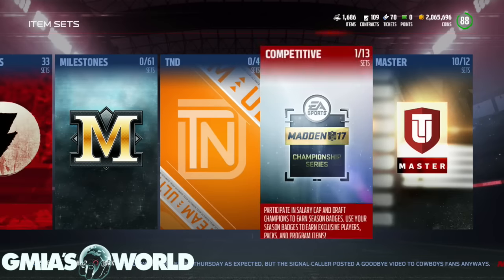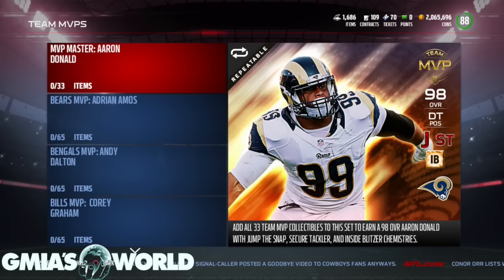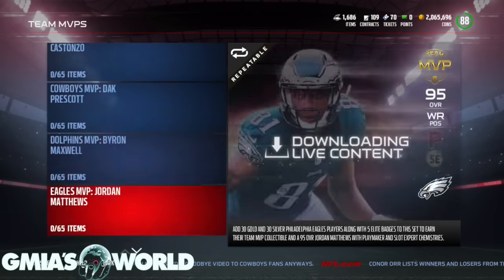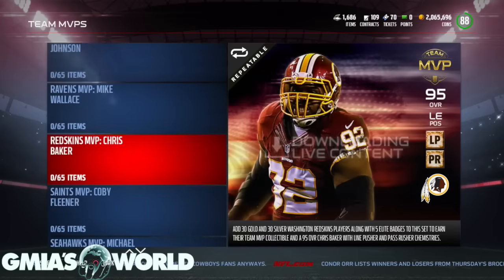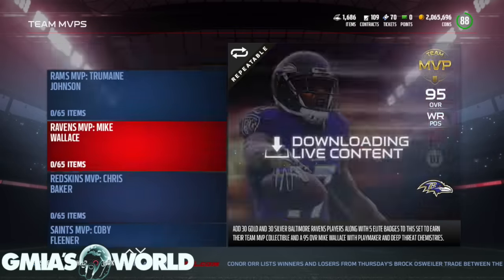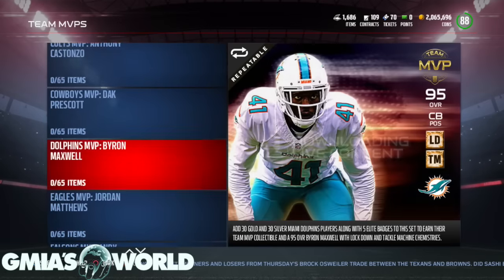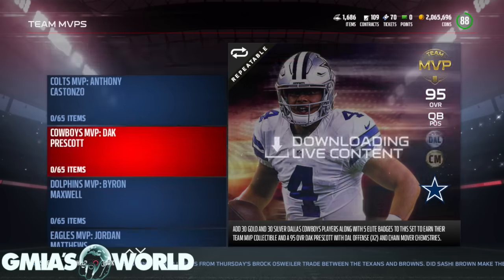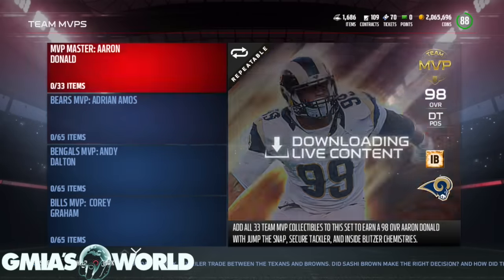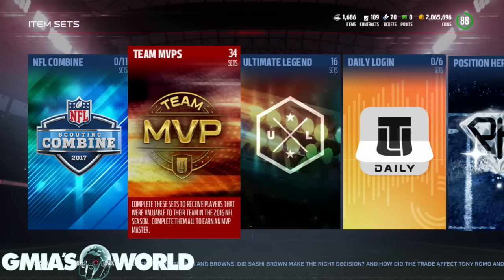For the other three, let's go quickly. For Ultimate Master, you're going to need to complete all 34 sets. These have to be completed for you to get the MVP Master Collectible. There's not a lot of things that really excited me about the cards. I'll tell you right now — as you complete these sets, sell the cards. Do not keep the cards unless you really like one. After you complete all of these with all the cards involved, you will receive the MVP Master Collectible, which is Aaron Donald at the top.